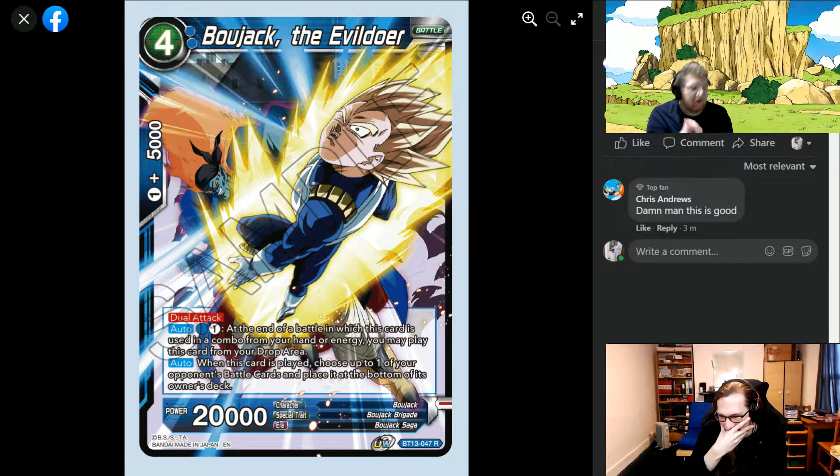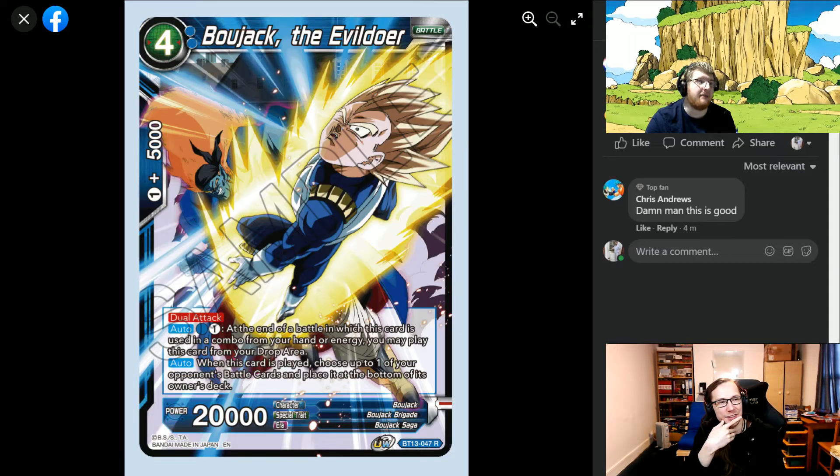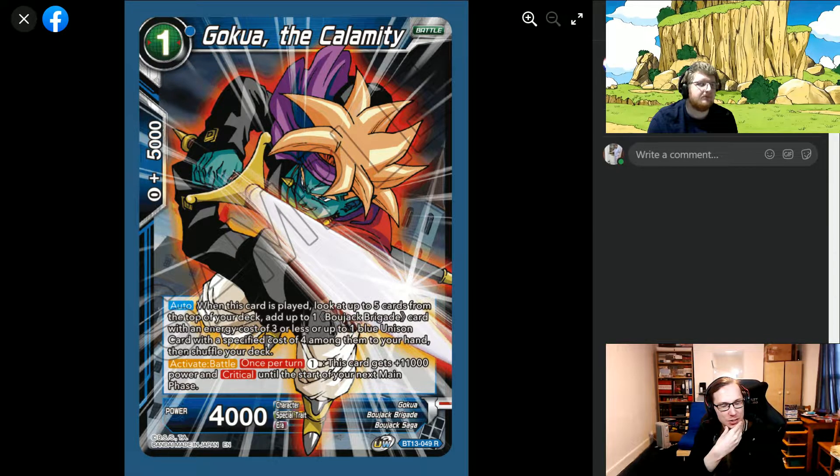They've made blue what blue needed to be — they've done such a fantastic job. Next we have Goku with the Calamity, which we saw in the trailer but couldn't see what it did. It's a zero 5k combo. When you play it, top five cards from your deck — add up to one Bojack brigade with an energy cost of three or less, or up to one blue unison with a specified cost of four. This is not color-locked, this is huge — there's definitely a concerted effort to make a blue-yellow Bojack viable.